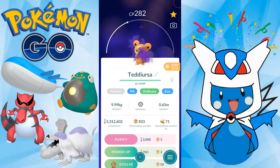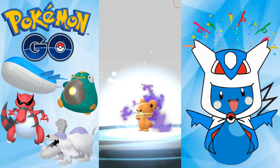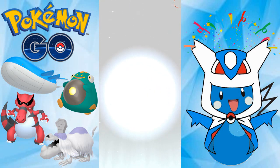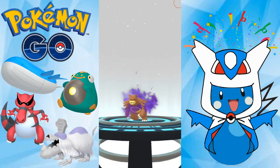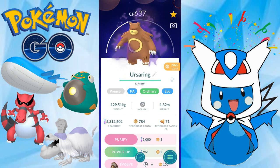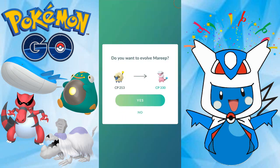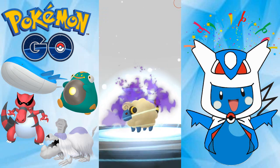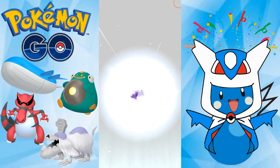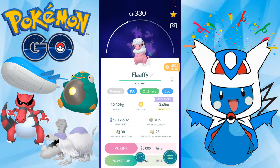Shadow Teddy Ursa, let's go get a Shadow Ursa Ring. Awesome. We got a Shadow Ursa Ring. Nice. Shadow Mareep, let's go get E-Shadow Flaffy. Alright, we got E-Shadow Flaffy.